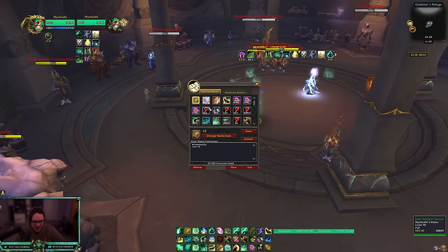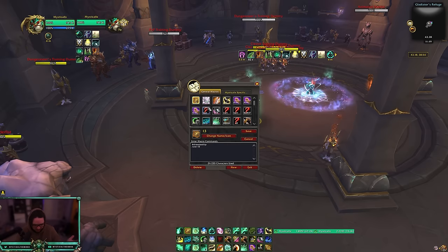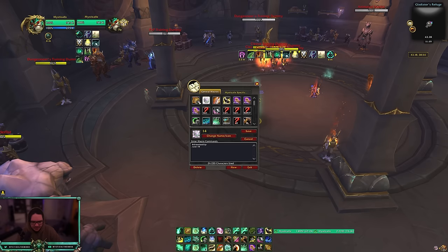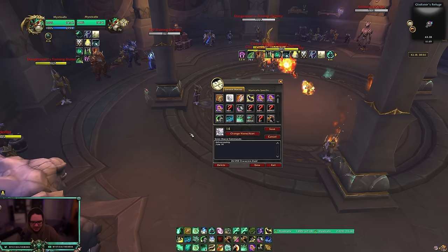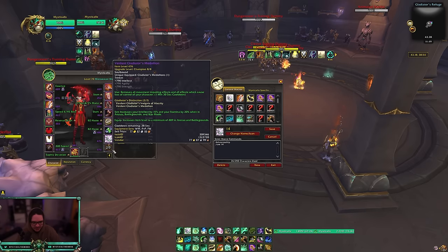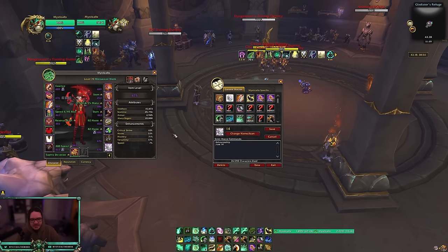For macros, I use trinket slot 13 and 14 macros so that if I swap trinkets, they automatically appear on my bar without having to re-drag them.